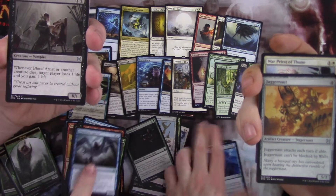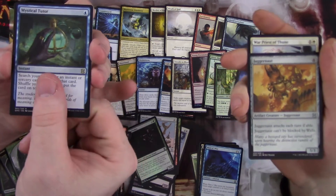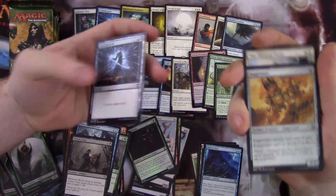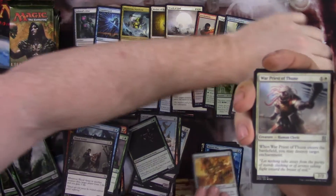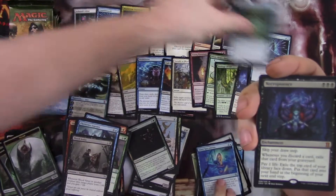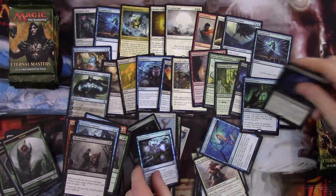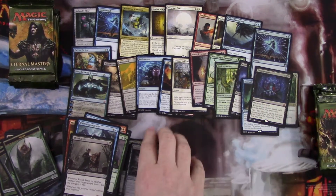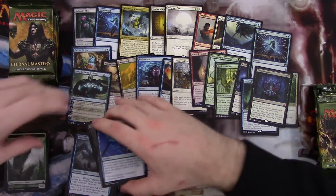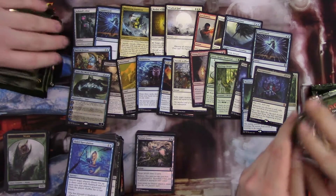Phyrexian Ingestor. Blood Artist — not a bad card. Rare is a Mystical Tutor — that's pretty good. Foil Counterspell — that's pretty great. So we've got Juggernaut, Warpriest of Thune, Quiet Speculation, and the rare — mythic Necropotence! Third mythic. And foil Una's Grace. That's nice. We got three mythics so far with ten packs left.